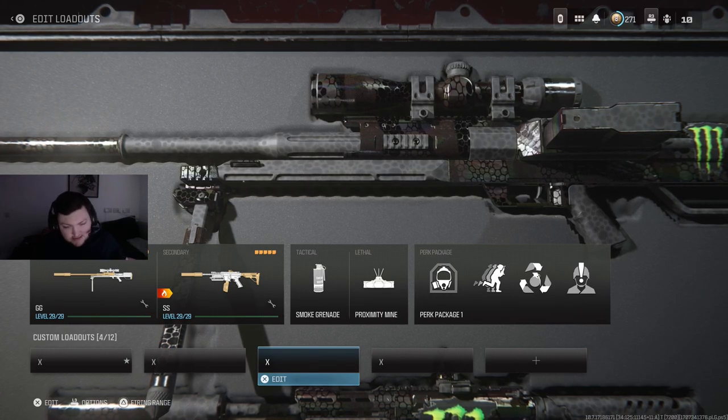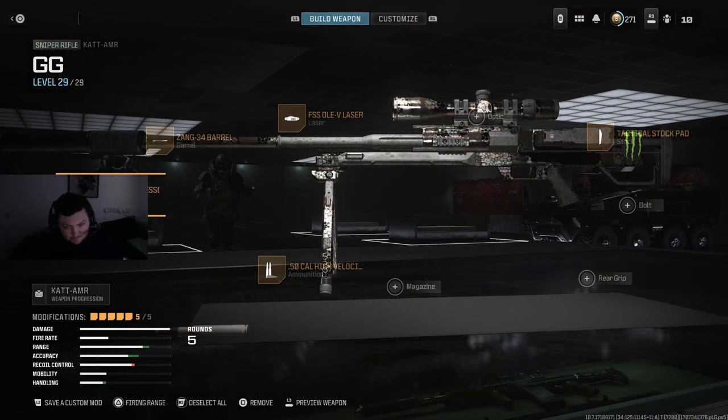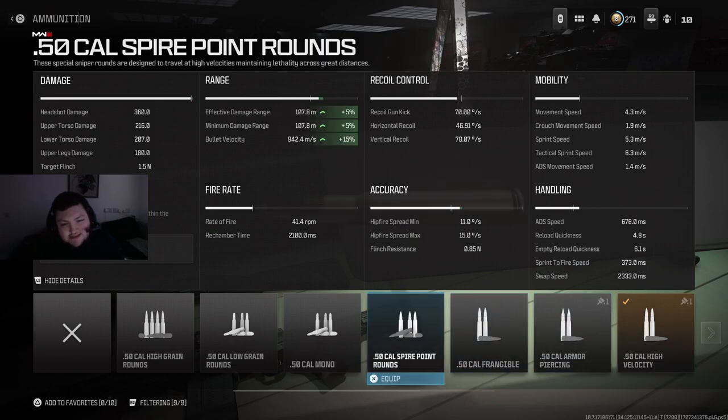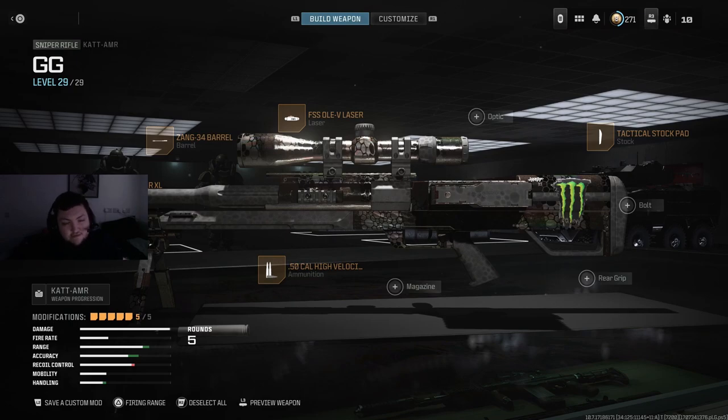For the sniper rifle category, here is what I think is the best CAT AMR one-shot sniper build in the game. On the ammo, you want to get off Spire Point rounds — this weapon is a one-shot kill to the head no matter what, so effective damage range is irrelevant. You want maximum bullet velocity. Spire Point used to be meta and only gives 15% bullet velocity increase, but High Velocity gives 20%, so if we're running the best of the best, that's what we want.